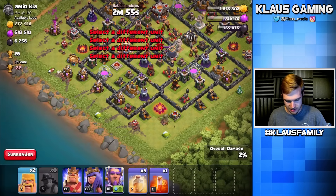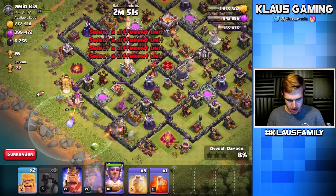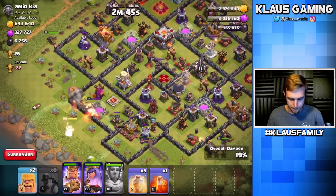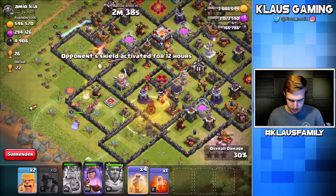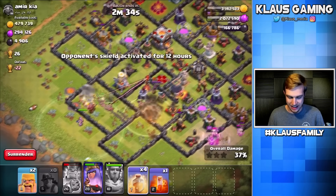Start funneling you guys in — there we go! Let's get the queen on this side, the king on this side — and boom, early warden ability for the eagle artillery. Yeah, heal over this, pop that king's ability, heal over.